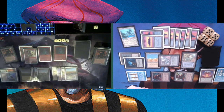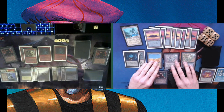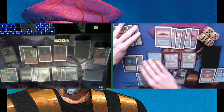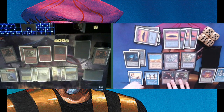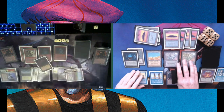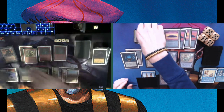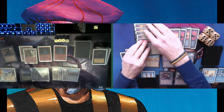We see another Sedge Troll — every time I think I've created an opening he's just playing another troll or taking care of one of my threats. Very difficult here. Tapping for six — yes, a Mahamoti Djinn! And a quick Terror. Okay, it is what it is. I was hoping to swing in with the Mahamoti, but he's on eight so I just have to be patient.